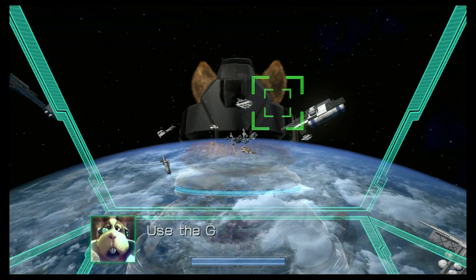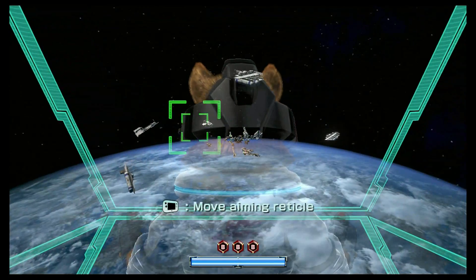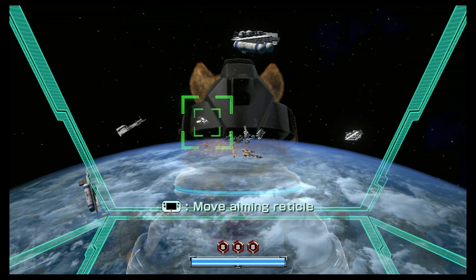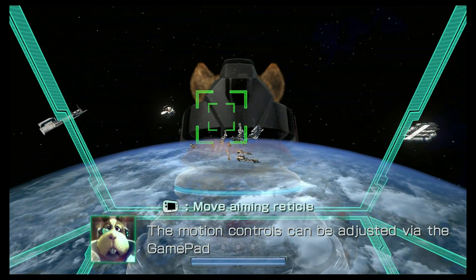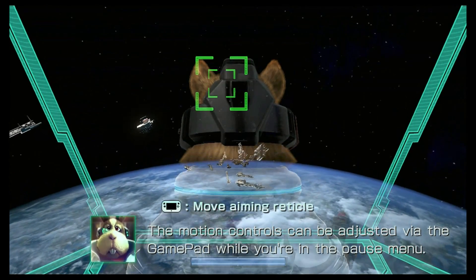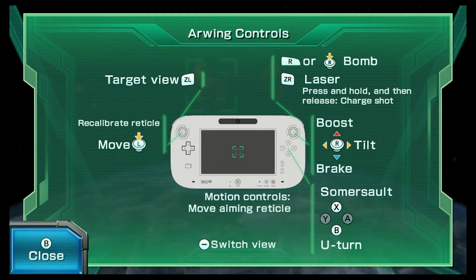Use the gamepad motion controls to move your aiming reticle. How do I center? I want to center because I'm off sideways now. The motion controls can be adjusted via the gamepad while you're in the pause menu. Okay, let's pause. How do I recalibrate? Good.